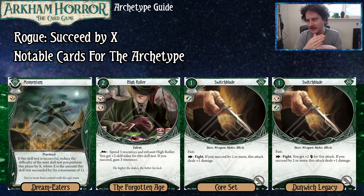Switchblade is from the Dunwich Legacy cycle — the upgraded one probably should have been in the core set instead of Leo. Cards that give you plus two to your test and give you a benefit for succeeding by plus two are the nectar or ambrosia of this archetype — you just have to pass the test and they give you stuff for free.